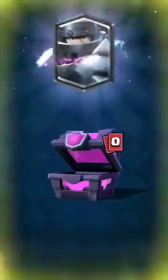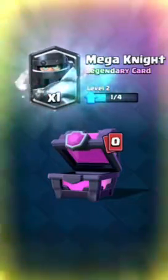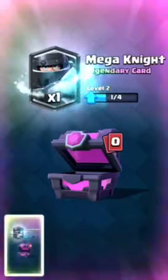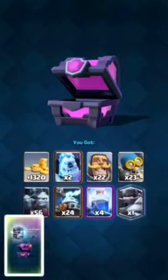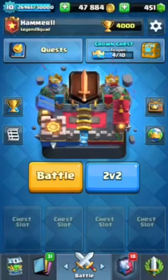Yes! We got a legendary out of our magical chest, let's go! Let's see what we get — please be like Royal Ghost or something. Mega Knight, let's go! We will take Mega Knight all day. That's my second Mega Knight out of a magical chest. That is awesome!